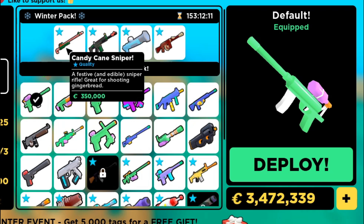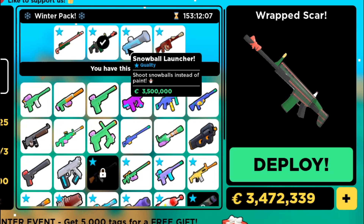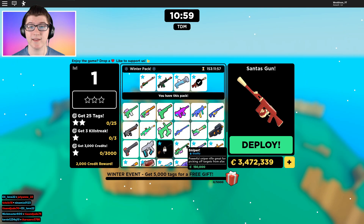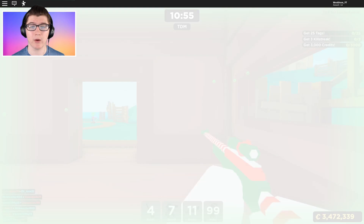Thank you so much. So we now have the Candy Cane Sniper, the Wrapped Scar, the Snowball Launcher, and the Santa's Gun, and that costs 25 million credits. That's not even as much as the High Tech Sniper — it's even better. But we're going to start with the Candy Cane Sniper and just check it out.